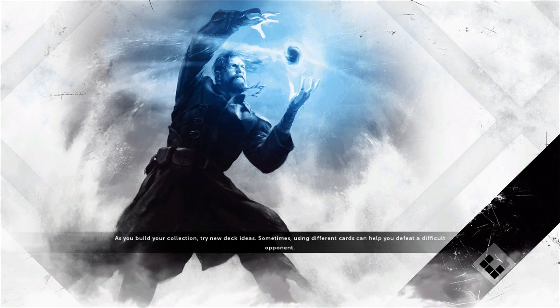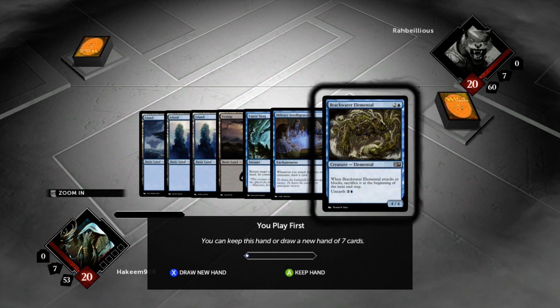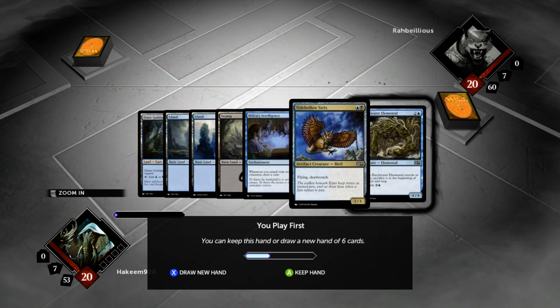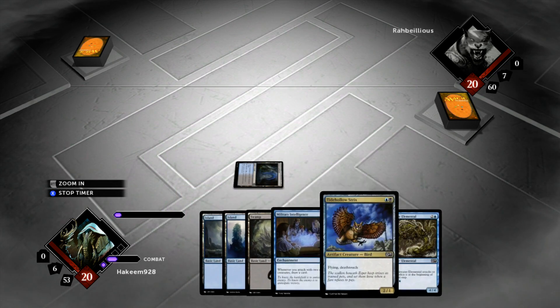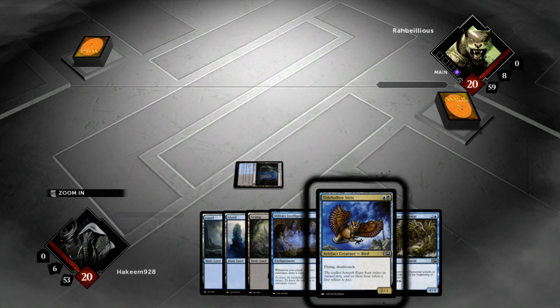Alright, come on, game load up — it's only a card game, not Call of Duty. What do I have? A Vapor Snag, a Military Intelligence, and a Brackwater on the play, so I don't have a creature until the third turn. Not too excited about that. Looking at a Strix into Brackwater, with Intelligence potential on the turn after on the play — this is solid. Get the gate into play and have turn 2 Strix. Wish I had a turn 1 Raptor, obviously, but you can't have it all.